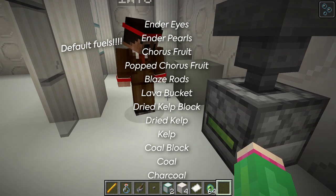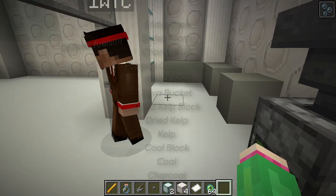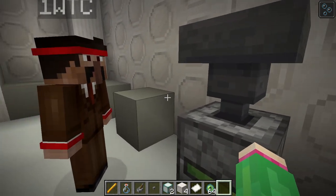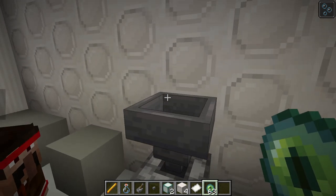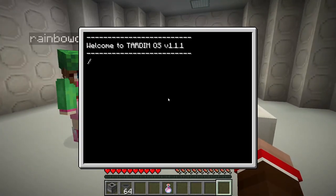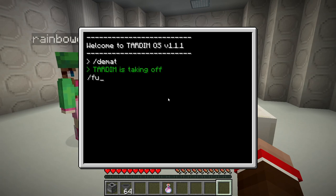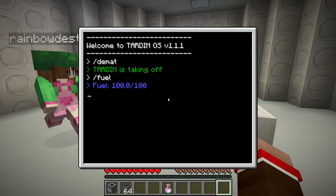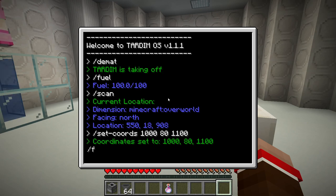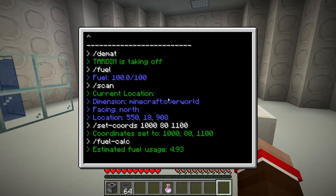By default we currently have the fuel materials set, which I'm hoping Mei will put up on screen right now — if not, they'll be in the description. To refuel your Tardis, we can't show you at the moment because our fuel gauge is full, as you can see by the meter on the block. You place your materials into the hopper above the block — I'm placing coal and eye of ender. If we go over to the console and I dematerialize the Tardis, if I type force-fuel, you can now see I have 100% fuel. If I set my coordinates — I'm currently at 550, 18, 908 — and I type fuel-calc, this will show me how much fuel is going to be used for the journey. It's estimating I'm going to use 4.93% of my fuel.